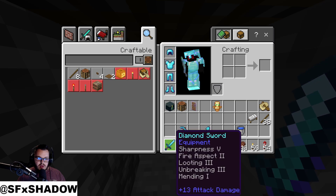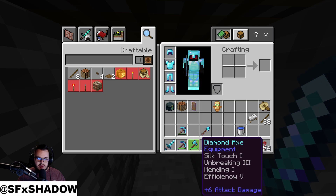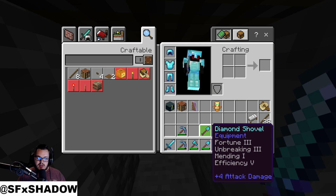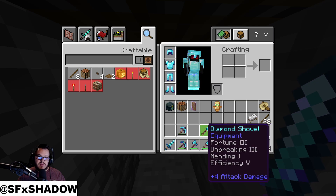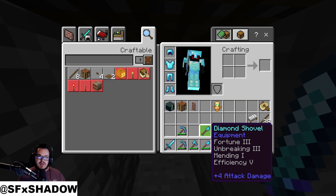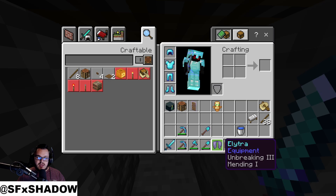We have everything here. We've got silk touch and fortune — silk touch axe, don't really need a fortune axe. Silk touch shovel and a fortune shovel, because with things like gravel if you use a fortune shovel you will get flint every single time. You want to have one of each just in case. We do have our elytra here — we bought this from Tyrafiki who runs the end store.